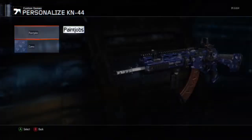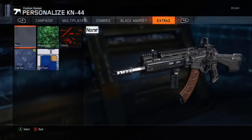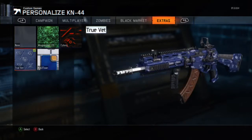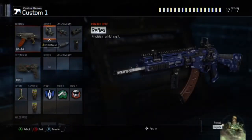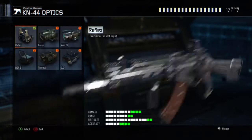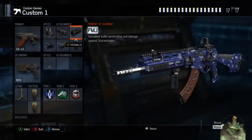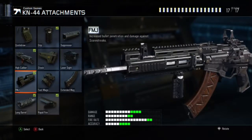We have the paint job 'Veteran,' which kind of makes sense considering it's from the original COD years ago — it looks amazing and kind of looks like it. We have the reflex sight because the iron sight doesn't really look like it, and people usually rock a red dot sight on it. We have high caliber to make it look like it, and FMJ, which is basically the key to making it look like the ACR.